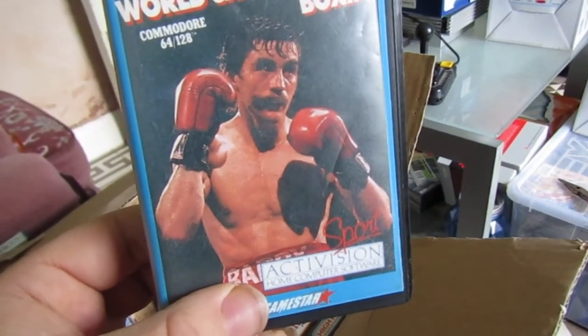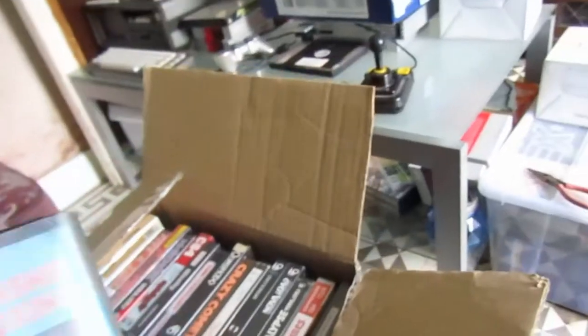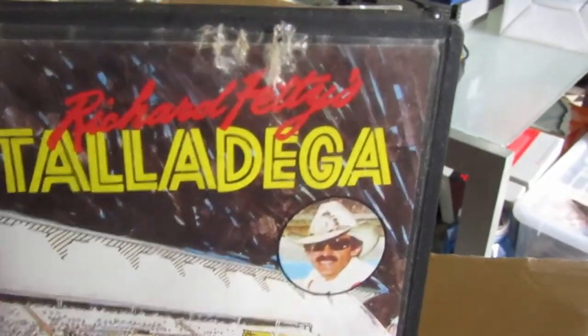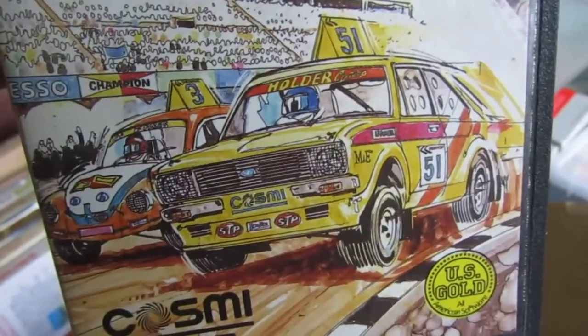Barry McGuigan was a little guy who managed to win his weight class in boxing, and so they made a game. There are screenshots on the back — they're very dark, maybe on purpose, and one of the screens is stats. There's a cheap Burt Reynolds knockoff on the cover — ah, that's Richard Petty, is it? It's not great. I'm showing you the artwork here and that's the best thing about this game — very rubbish.